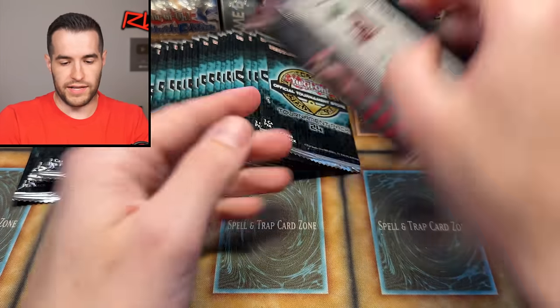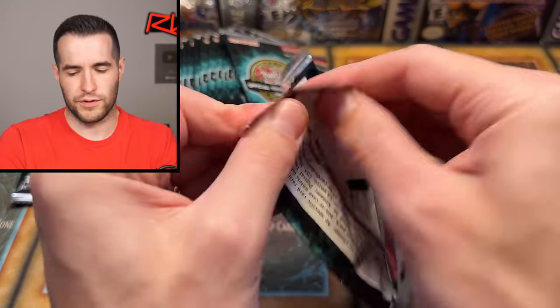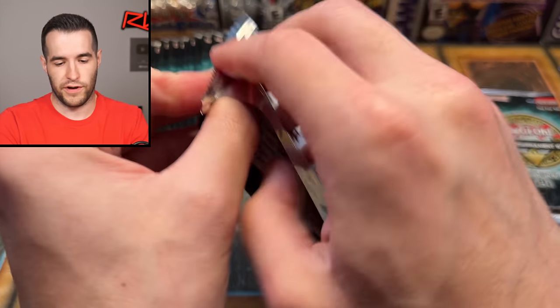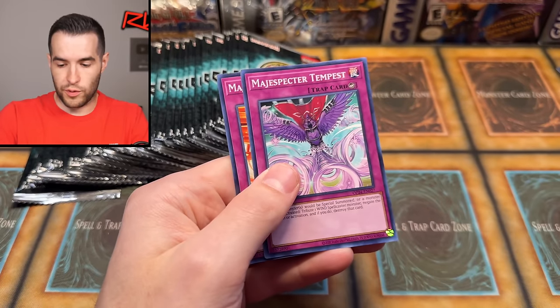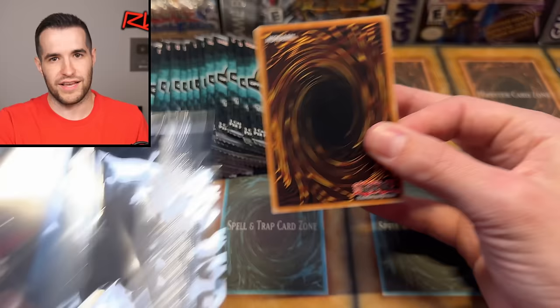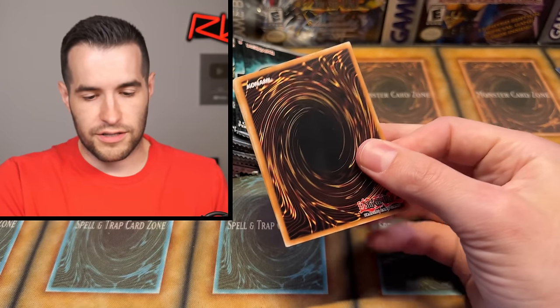King Tiger Wangu — those can go in my GOAT format box because I haven't actually added to the GOAT format in a while. I don't think I have a lot of King Tigers — I have a few from Pharaonic Guardians, where it's just a rare. So I can put a few supers in there for when I get back to GOAT format. Right now it's Edison format, which is more fun for me right now, but I still like GOAT format. I like using all those old school cards — that's really why I like those old formats. Hopefully more cool old school formats will continue to pop up.